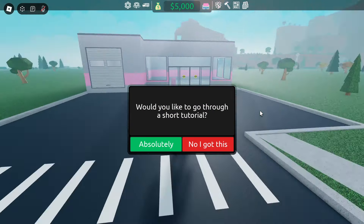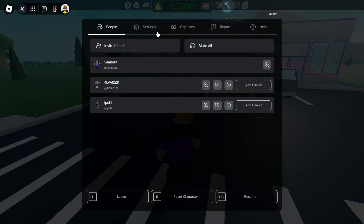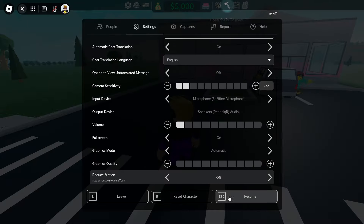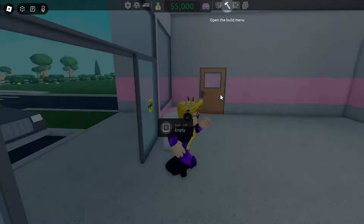Would you like to go through a short tutorial? Absolutely. Congratulations on your new store. It's empty right now, so let's get some shelves placed down. Why am I turning it down? Are these customers already? Whoa, whoa, whoa — I haven't even placed shelves yet.